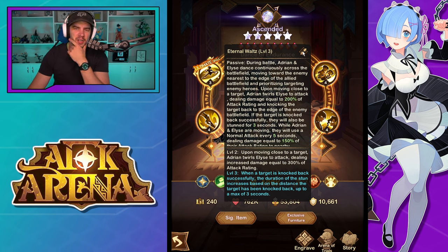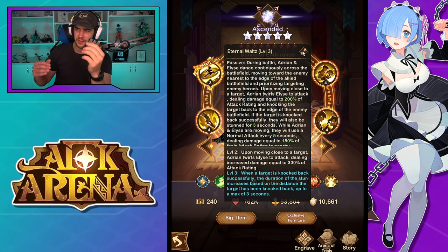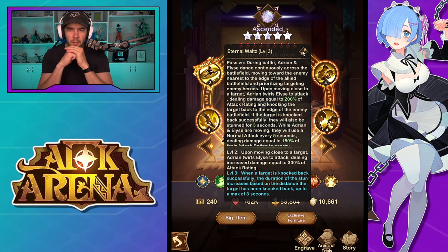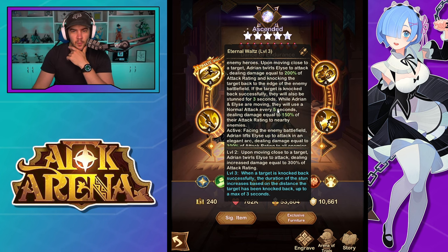Passive: during battle Adrian and Elise dance continuously across the battlefield, moving towards the enemy nearest the edge of the allied battlefield, prioritizing enemy heroes. Upon moving close to a target — not just the target they're heading toward, but any enemy along the way — they will stop and hit them. Adrian twirls Elise to attack, dealing damage equal to 200% of attack rating and knocking the target back to the edge of the enemy battlefield. If knocked back successfully, the target is stunned for three seconds. While moving forward, they use a normal attack every five seconds dealing 150% attack rating damage to nearby enemies.